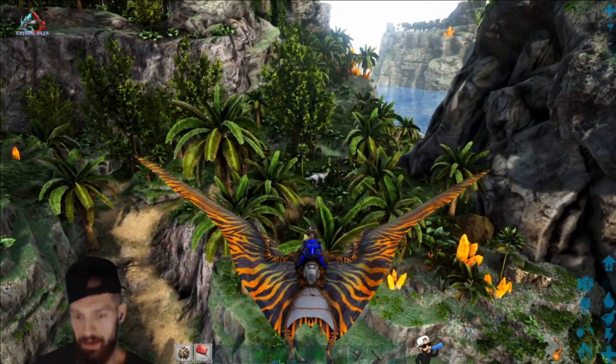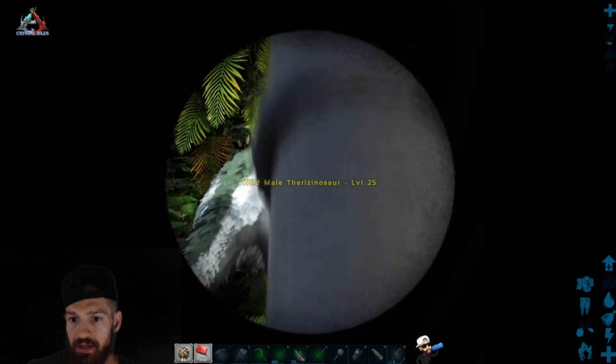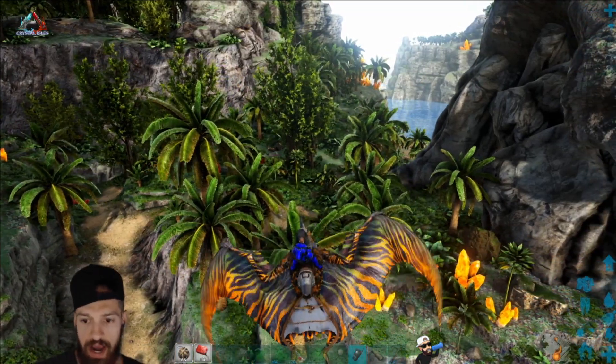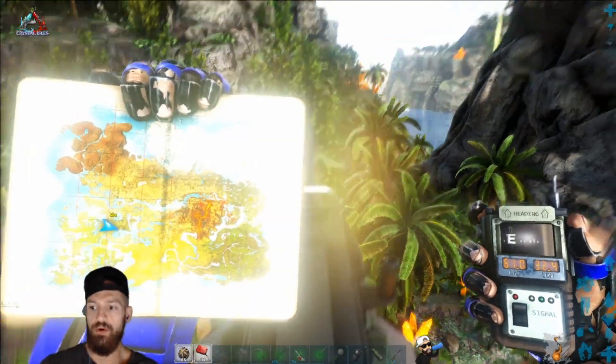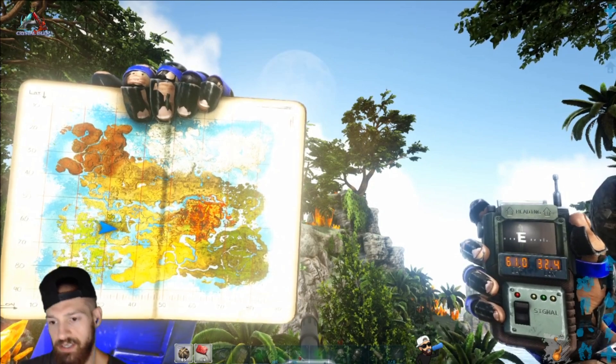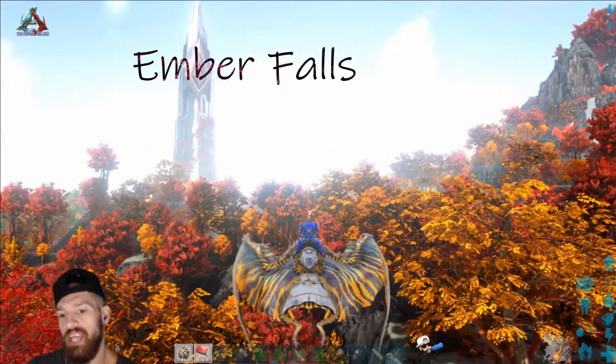There's one right down there — we can spyglass it: level 25 Therizino — and we are at 61.0 and 32.4. Moving on to the next location.